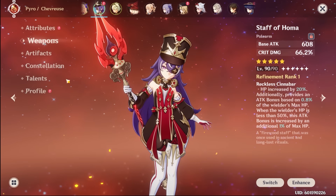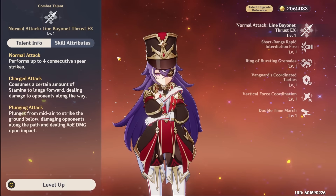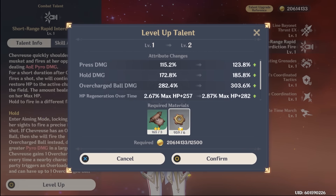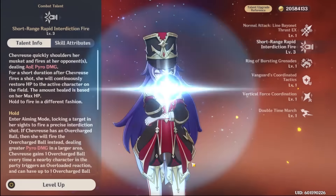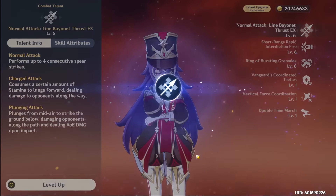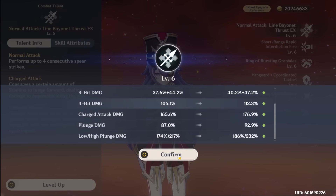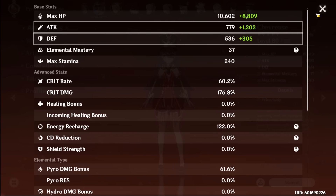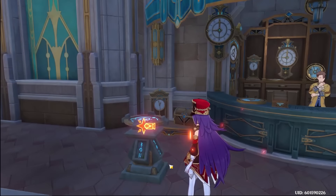This is our current stat which is not really bad. But I really do want to use Homa because Homa also increases HP, which also increases our healing, since Chevreuse's skill scales with HP on her heals. The talent material actually requires a mech enemy, but luckily I do fight them so I have a good amount. Everything is at level six now, which I believe is good enough. So we can actually use her and hopefully she'll do some considerable damage as a DPS. I'll just condense my resins and we can head into a domain to try her out.